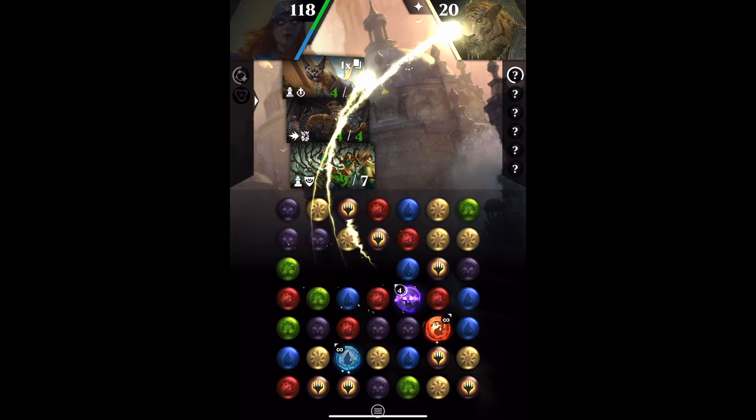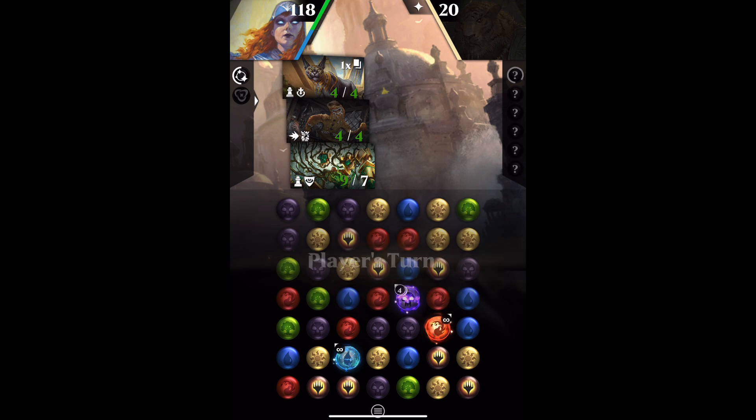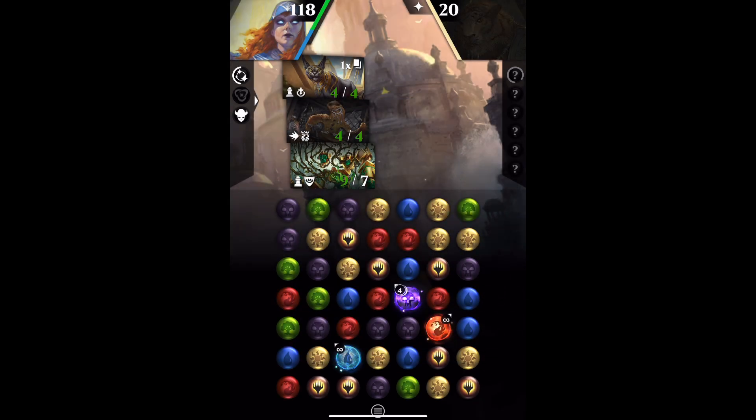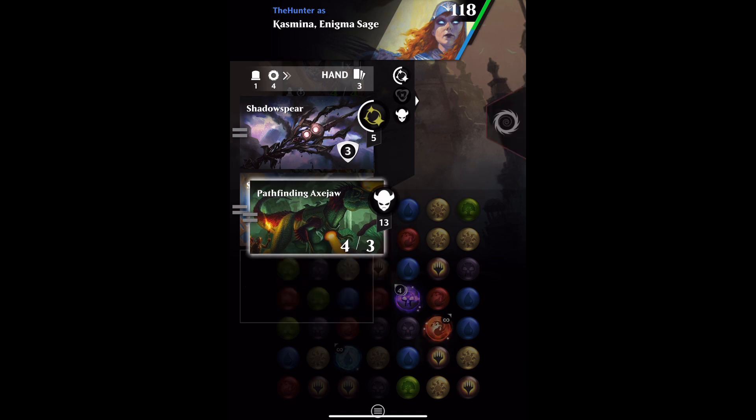That was really good — that works. I just wanted to check: what was the other plus 2, plus 2? Oh, that's the other support I've got down, I think. Let's just do that one more time. Yeah, because it's gained a permanent plus 1, plus 1 now, isn't it? Because it was 8-6 before. Yes, that's the event support, because we gained life — so my first creature got plus 1, plus 1. You've got to be aware of what your event support's done in these things.